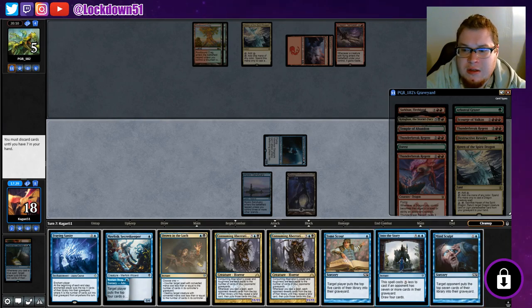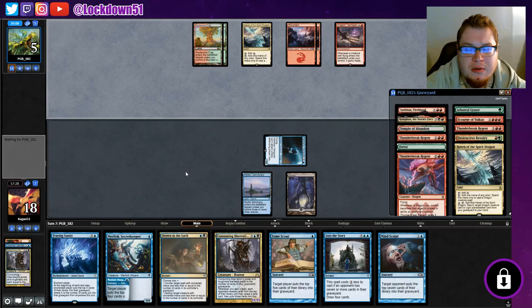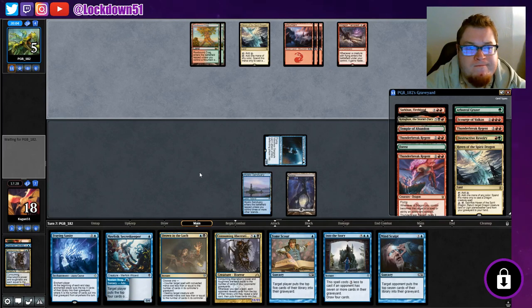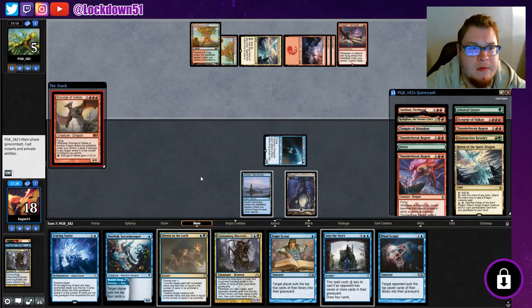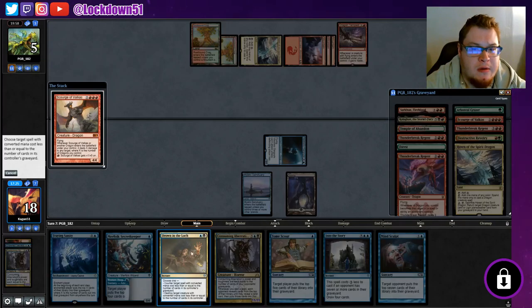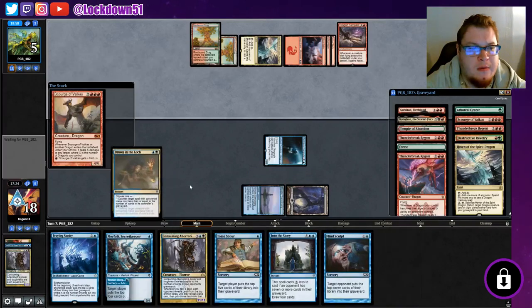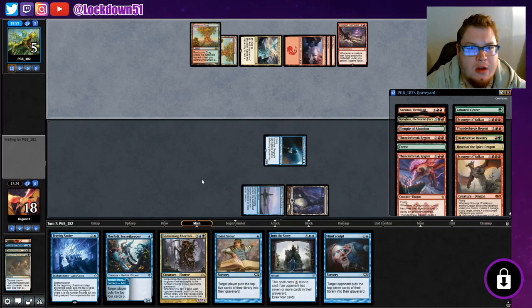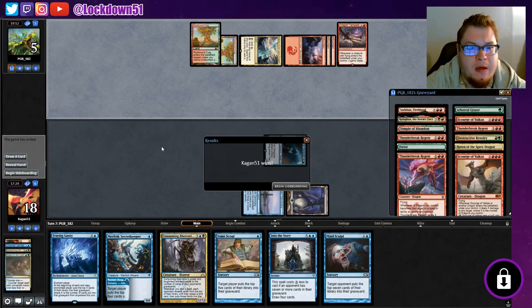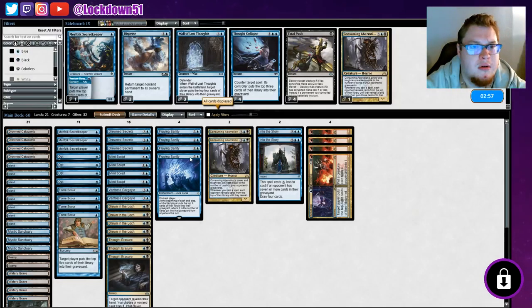We have to discard - we'll get rid of one of our Consuming Aberrations and just get ready to counter whatever they play. And we'll go to game three. I think I like what we have going here - let's run it back. Finally see Vantress close out a game on the game that I take him out of the main deck!